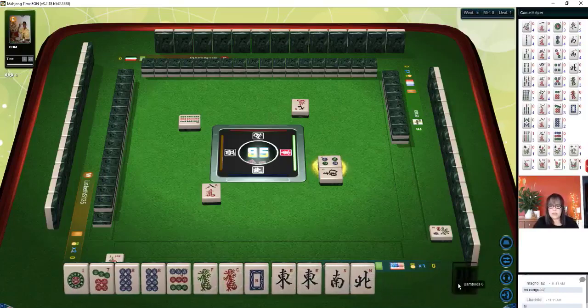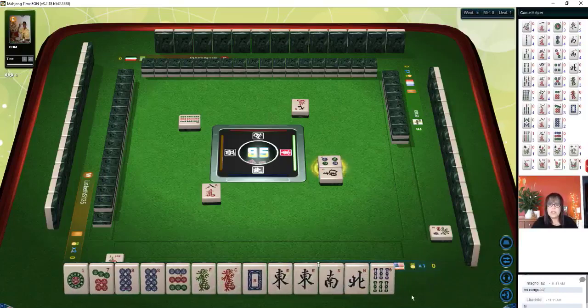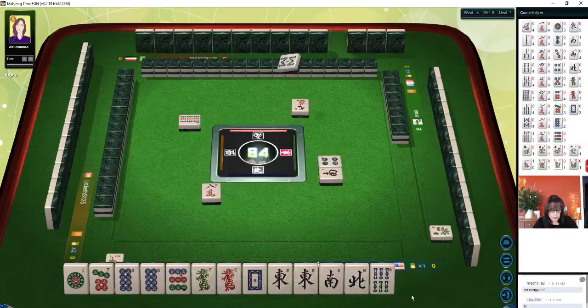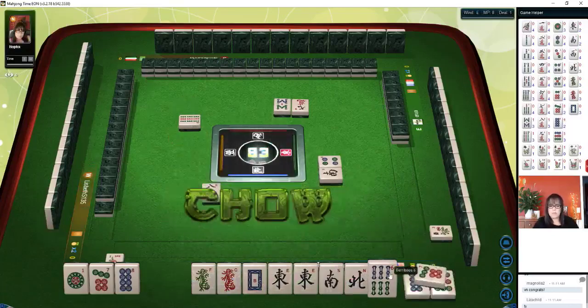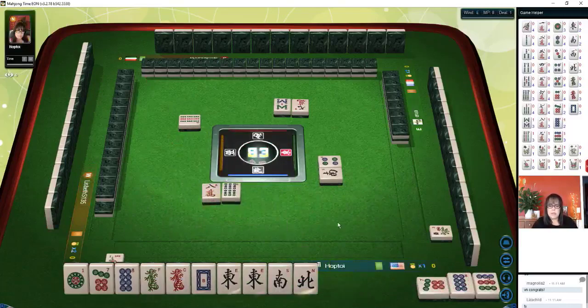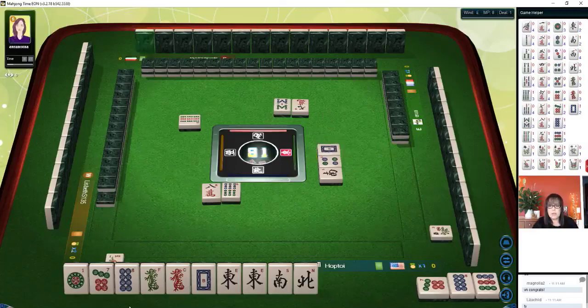Four dot — we don't need that. So half flush plus wind of the round is eight points — eight point minimum, we've got it. Let's chow. That will leave us with a potential chow. Three in a sequence is a chow, in case you don't know. Three of a kind is pong, four of a kind is kong — chow, pong, kong — and then of course you have a pair.